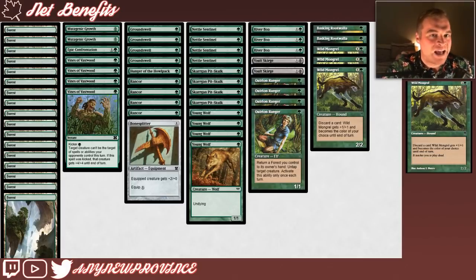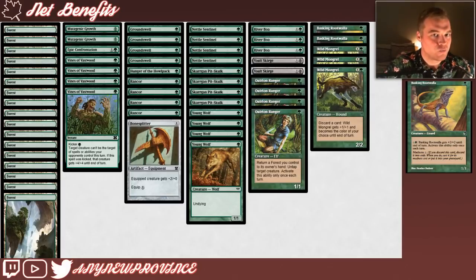Alright, let's have a look at Mad Stompy. First we have Basking Rootwalla, which is what makes this deck mad. Basking Rootwalla costs 1 green for a 1/1, and you can pay 1 and a green to give Basking Rootwalla +2/+2 until end of turn. You can only activate this ability once each turn.